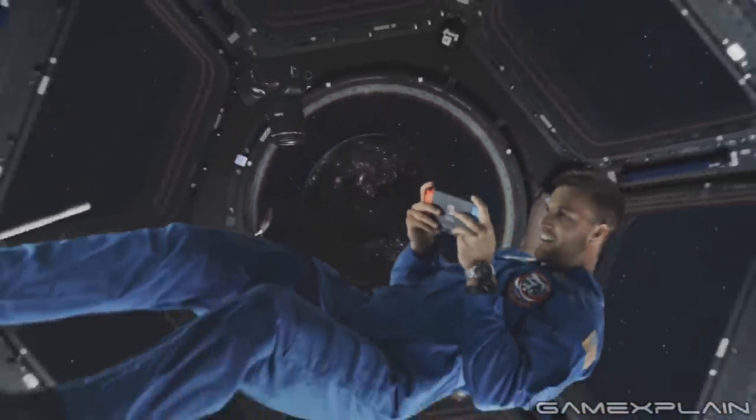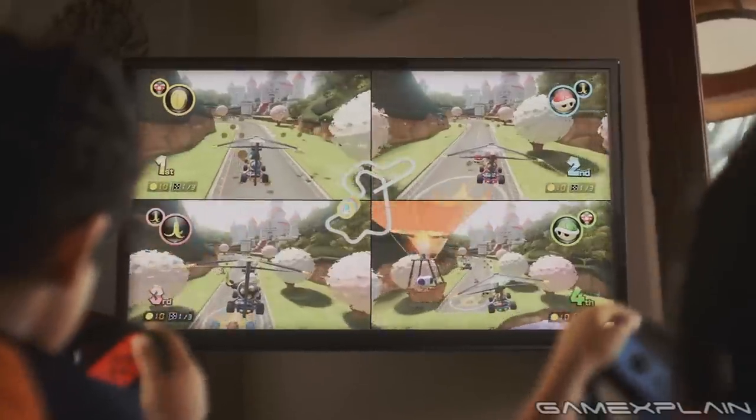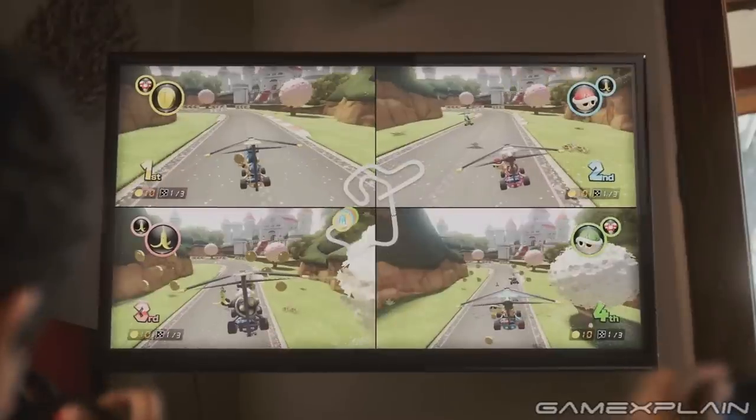Right off the bat, the trailer begins in the boring real world with some kids playing Mario Kart on Nintendo Switch. Okay, I'm kidding — Mario Kart 8 is pretty great on the Switch. Now that's actually a pretty fitting game, considering Mario Kart is one of two attractions coming to Super Nintendo World in Japan.